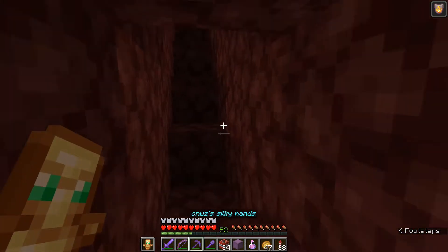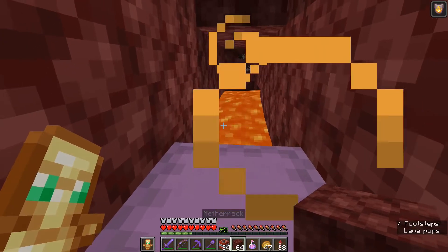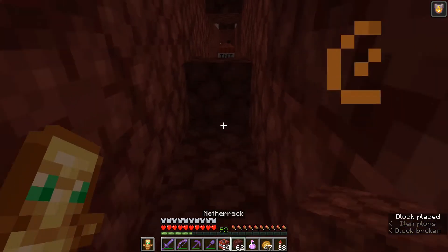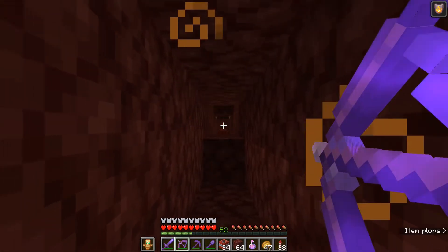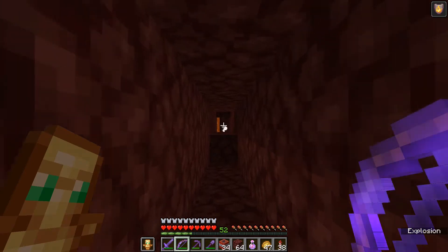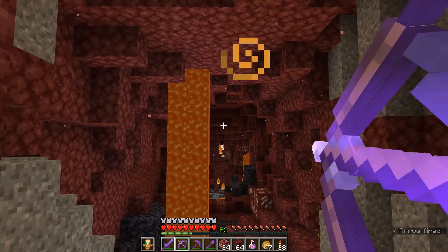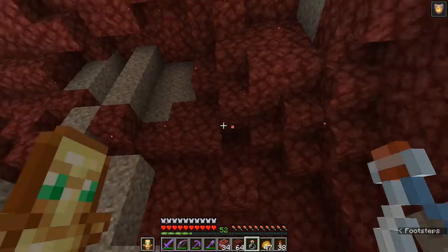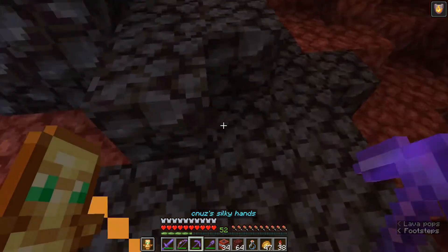We want some space to protect ourselves, so let's dig a little further. I should not place TNT to protect me from the lava - that could have ended badly. The lava is gone, let's put up some netherrack here just to pretend I'm protected. Let's load the arrow and see what happens. That's looking solid - some lava coming down but I can see some ancient debris. Not everything exploded. We have some ancient debris there and some here - let's mine that up.